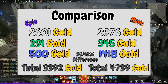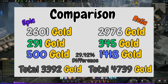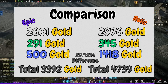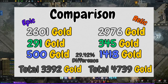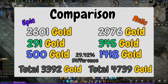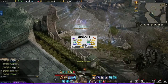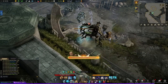Now we get to the fun data — the comparison. On the left is the epic shovel, on the right is the relic shovel. Between the two, the total gold is 3,392 for the epic shovel where it's 4,739 gold for the relic shovel, and that is a 29.42% difference. It ends up being about 1,300 gold more — about 30% more — which is kind of what I expected to see around that ballpark.